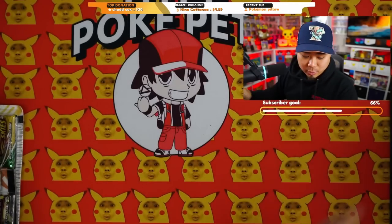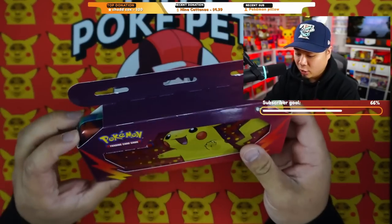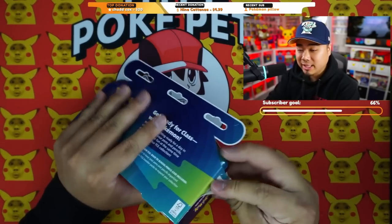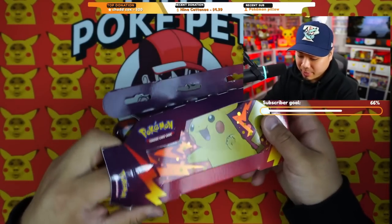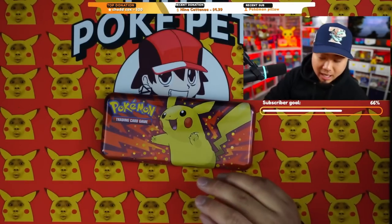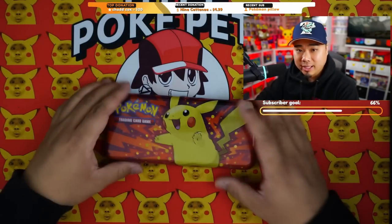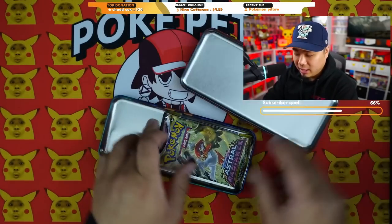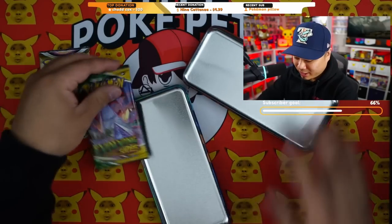Starting off by opening the pencil case. Like I said, it's a pencil case with two packs. I'm guessing it has Astral Radiance and Evolving Skies — the same as the eraser set. Let's take a look. Yep — Astral Radiance and Evolving Skies. Pretty neat, I'll take it. You could use the case for pins or coins.